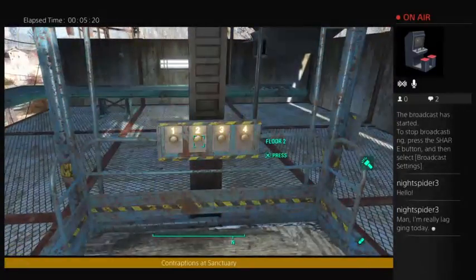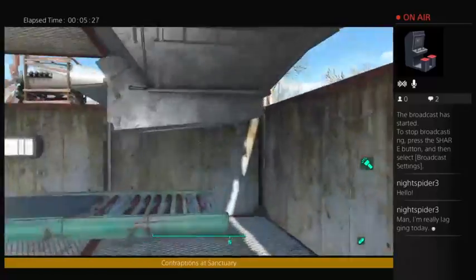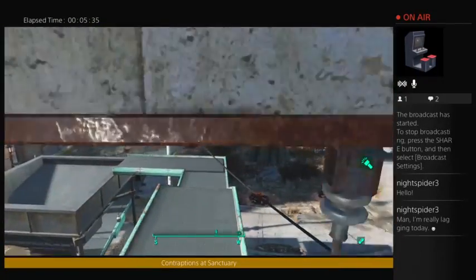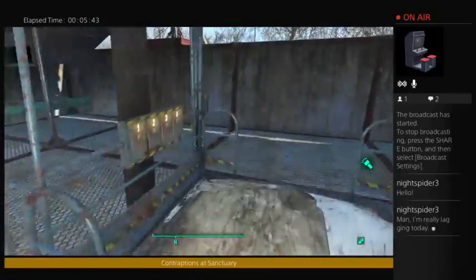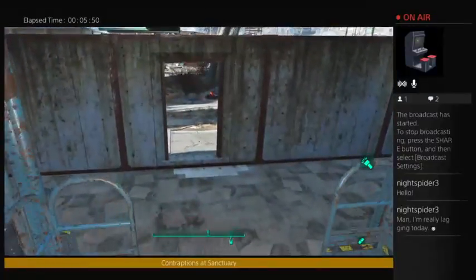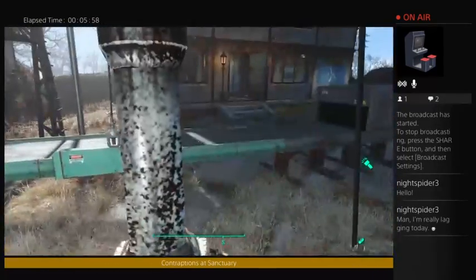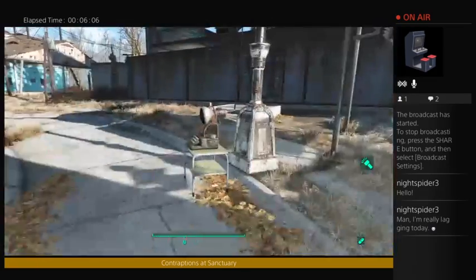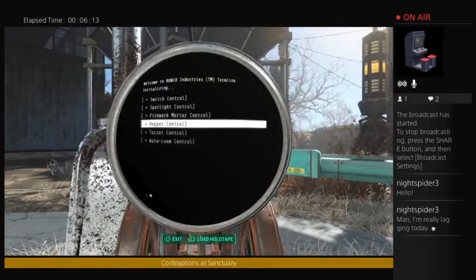I just wanted to play with conveyor belts and stuff, so that's why I have this overly complicated system. It comes down here into another hopper, which spits it out onto this conveyor belt into a storage unit — you can see I have 11 clean grey suits and 10 laundered cream dresses. I'm going to set it up for another cream dress just to make it even.